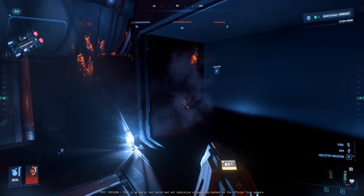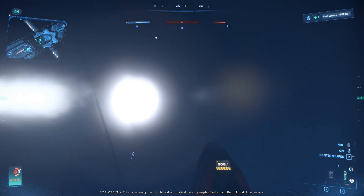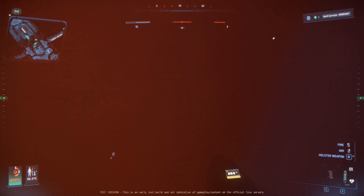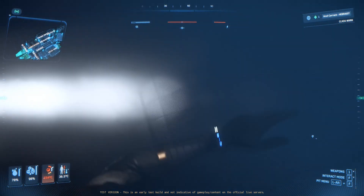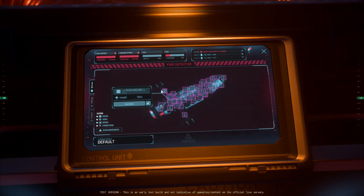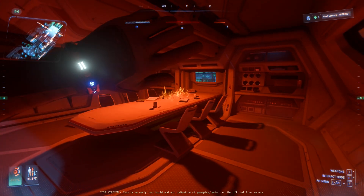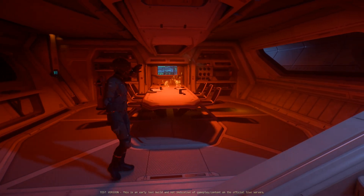The fire got out of hand. I can't see where I'm going. That scared me — my shadow. I can't see. We got multiple fires. The whole ship is on fire. Smoke. The mess hall is on fire. Look at that, that is crazy.